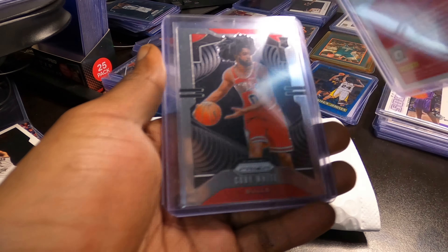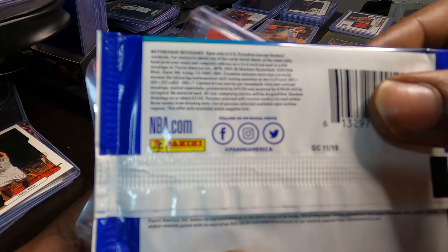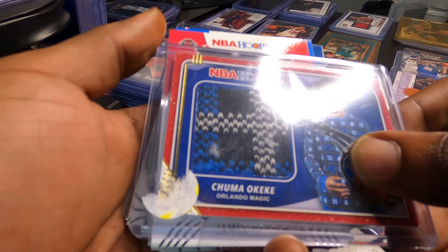I actually kind of like what I'm seeing from this pack already. First we got an Absolute Memorabilia pack — five cards in this pack. Not sure of the year, we'll see when we get into it. And we got a patch from a sweater — for Chauma — Kiki from the Magic. This is a relic card where that's an actual patch from the sweater he had on. Not bad, I'll take that.